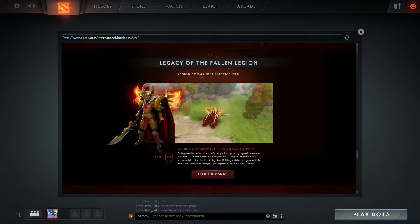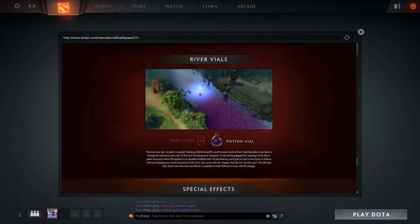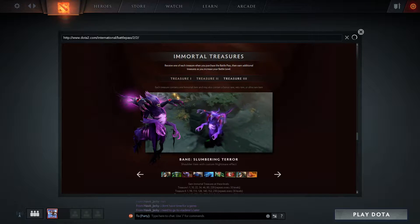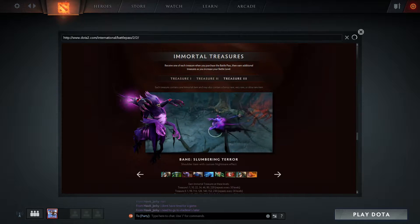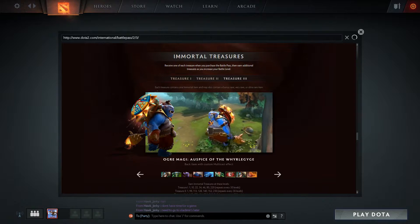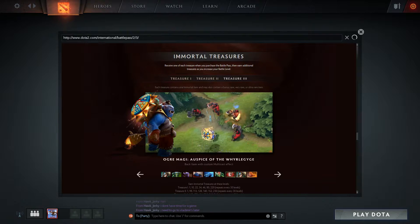Next, the Bane Slumbering Terror includes a custom nightmare effect. It actually adds this crazy ghoul above their head — that's pretty weird. Next, we have the Auspice of the Wire — I'm not going to read that, it's too much. Whenever he rolls, it'll kind of show a slots machine wheel on top. Whenever he hits multicast — okay, not bad.